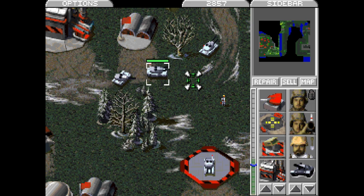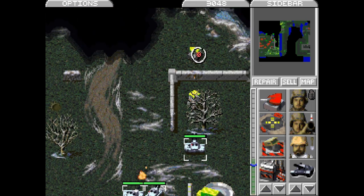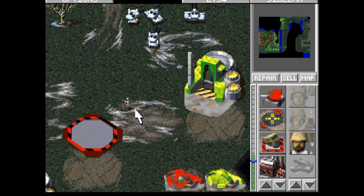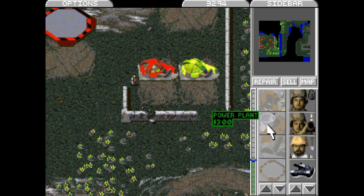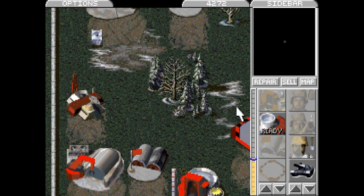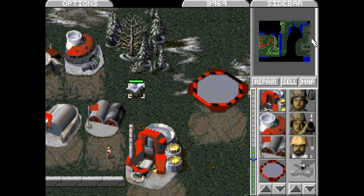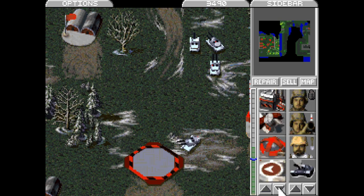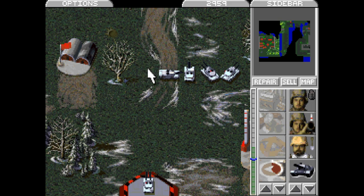We can still build the medium tank. It's the medium tank — it's faster than the heavy tank, so that makes sense. Let's destroy that APC — it's an actual threat. We need that other refinery — let's just capture it. We're going to capture all of it. Low power? We can fix that. I really like the medium and heavy tanks in this color — it looks so metallic and shiny, it's great.